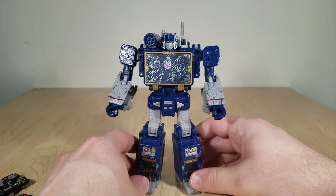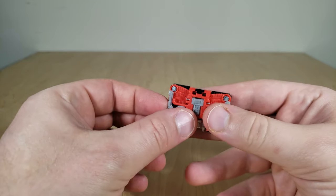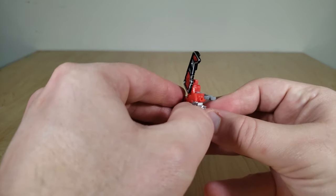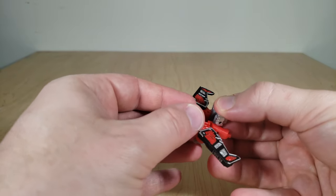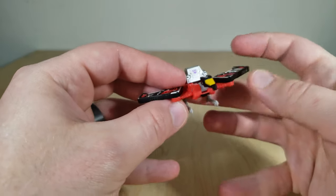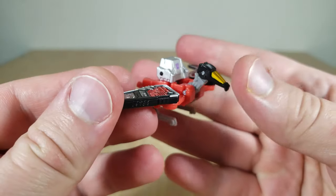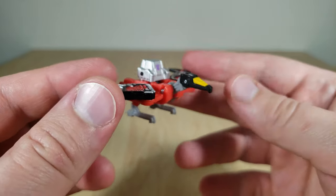We're going to transform these two now. We'll start with Laserbeak because he's by far the simplest. Flip his feet down from the sides, open up his wings, pull out his head, then a two-part movement: flip up his tail, flip the top part down — little backpack thing — and that's Laserbeak. If you're wondering why his face looks like some sort of screen or cockpit, that's because Laserbeak is actually based on his appearance in the very first episode of the Transformers, More Than Meets the Eye Part 1. He didn't gain his more recognizable condor face until he came to Earth and adopted the cassette tape mode.